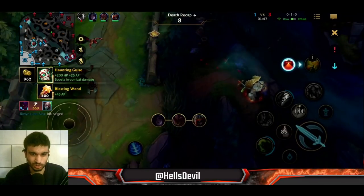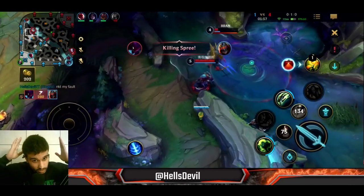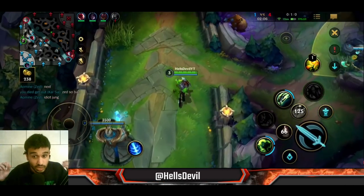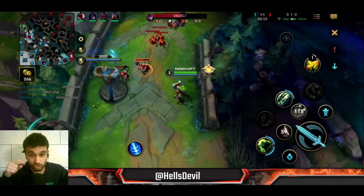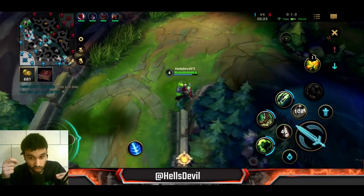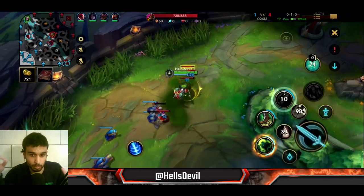Here I tried to throw him under my turret but I actually failed my Flash. That was really, really bad. This would have been such a good play if I'd done it correctly, because your third ability is very important for Singed in the early game - it can throw enemies behind you under your turret, which is a true game changer. Also, you can throw your second ability on the ground and fling an enemy into it to root them.